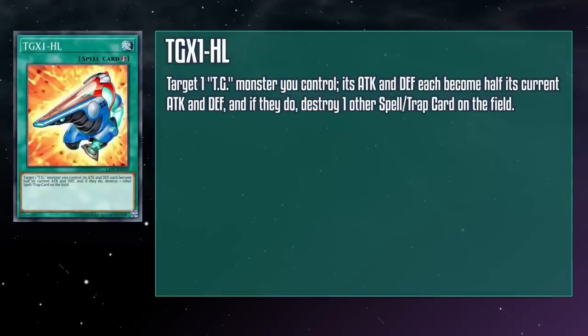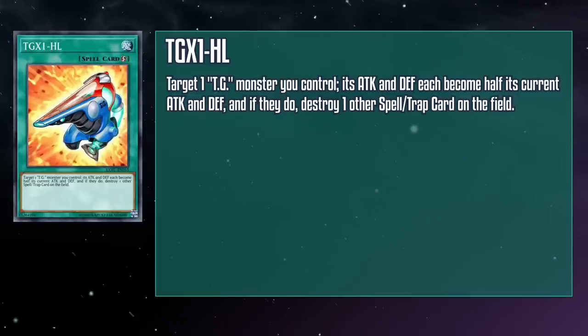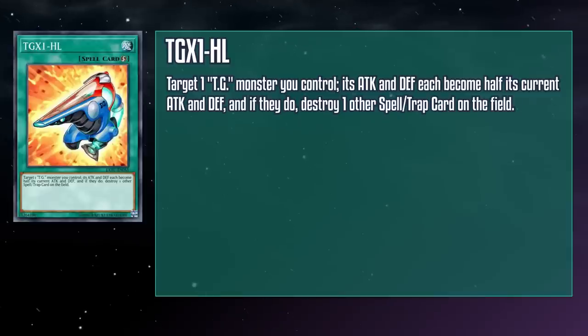TGX1-HL is a quick play spell card that targets a TG monster you control — its attack and defense each become half its current values, and if they do, destroy one other spell or trap card on the field. This looks like a strange MST on the surface, and in some respects it's weaker: if the targeted monster is destroyed or removed from the field in any way, the spell and trap destruction doesn't work. But it's also better in some ways — while it does target your monster, it doesn't target the card you're going to destroy, so your opponent can't just flip a card to get value out of it. The stat reduction also isn't an issue: like with Gear Zombie, if we're using it as Synchro material anyway, it doesn't much matter. I'd usually make a joke here, but I'd have to understand what I'm looking at to do it — what even is this? It's like someone trying to AI generate an image of a hand vac.